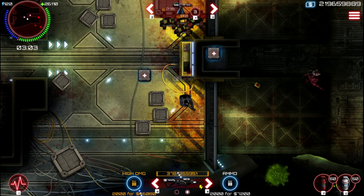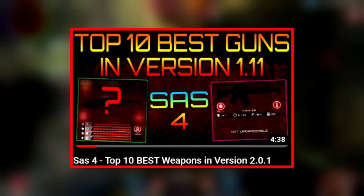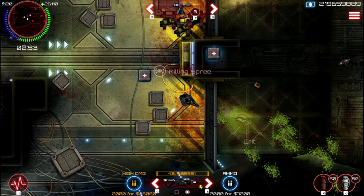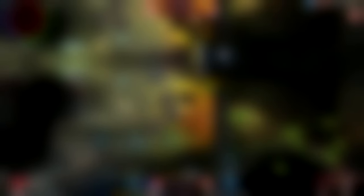For weapons, I would suggest you watch my top 10 best weapons video, which I will put in the description and my pinned comment. But if you want a fast answer, then your choice would be either Black Hotspot with Deadly, Overclocked, Adaptive and Piercing, or Black Shock Field with Deadly, Overclocked, Adaptive and Capacity.